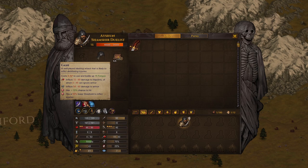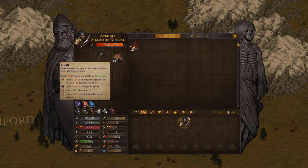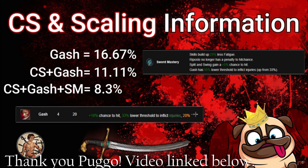For those of you that don't know how the injury system works, there are minor and major injuries in the game, and they're also body and head depending on where you hit. A minor injury requires 25% of your HP to be done in one hit — so if you have 100 HP and somebody does 25 damage to your HP, you get a minor injury. If they do 50% of your HP damage, so 50 damage, then you'll take a heavy injury. Gash lowers the threshold by 50%, Crippling Strikes lowers it by an additional 33%, and Sword Mastery lowers the Gash threshold even further. I believe it's 6.25% that you need to do to actually get somebody a light injury, but I'll get the math up on the screen right now.